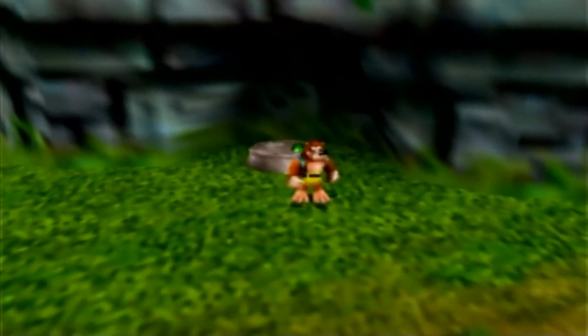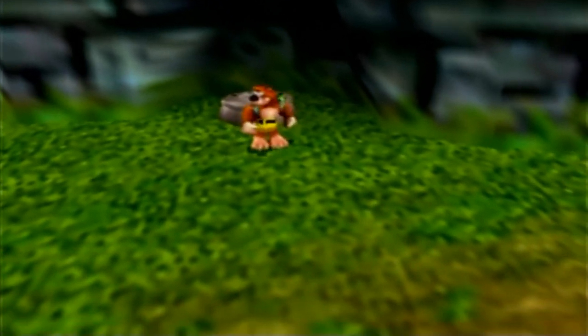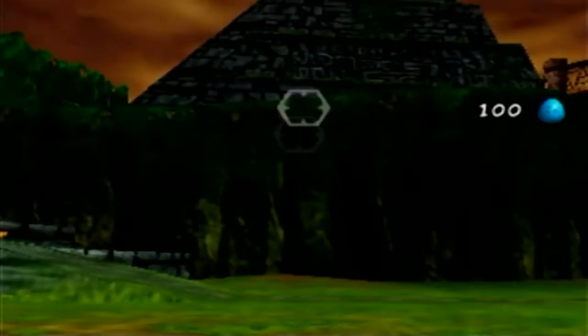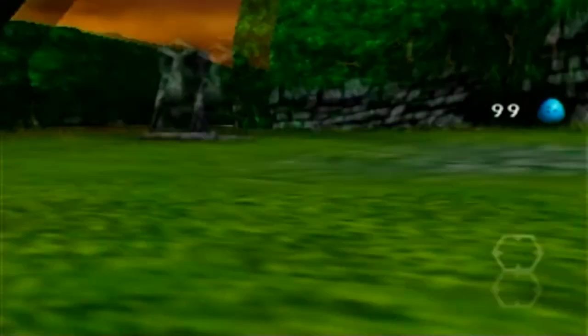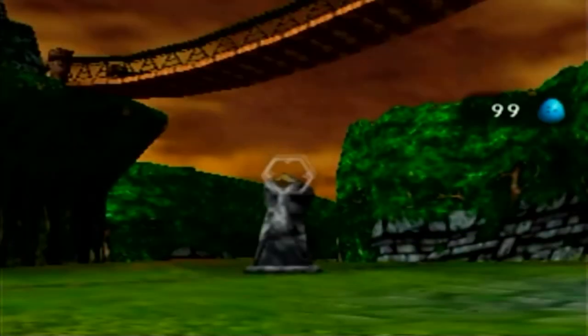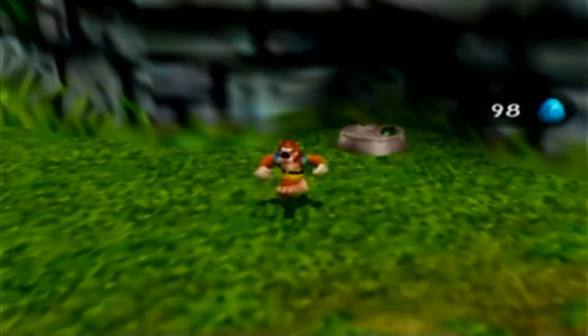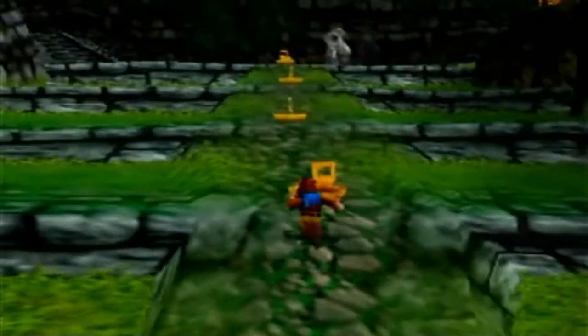One of the cool things I love about this game: you start with all the moves from Banjo-Kazooie, but then you learn new ones from Jam Jars. This first one is egg aiming — basically a first person egg-shooting mode that gives us way better aiming. For example, these stony heads are kind of annoying, but if we shoot the jewel on them it'll stun them briefly. We're going to be needing this first person egg aiming a lot in the game.